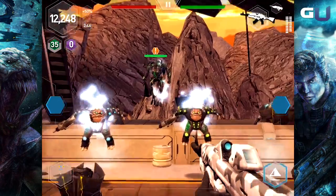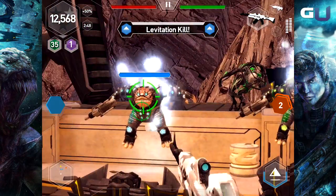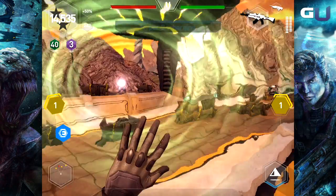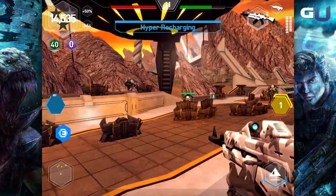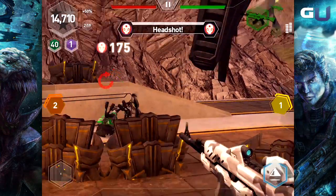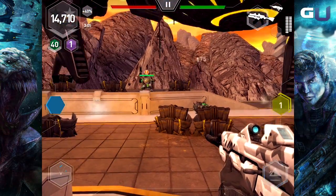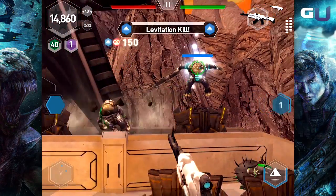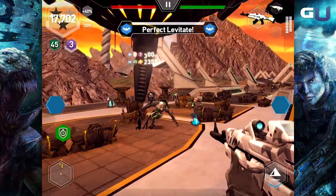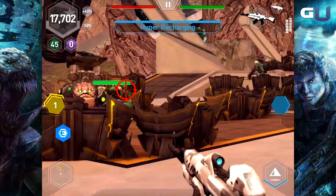Using hypers can seem initially for emergency use only, but keep these very important facts in mind. First, unless you hyper an enemy where you cannot reach them, it is always beneficial. Second, the cooldown — even if you don't get a perfect hyper or upgrade the ability, it's still relatively short at about 45 seconds. So no matter what, in a normal playthrough, you could be using it about 8 times an encounter.